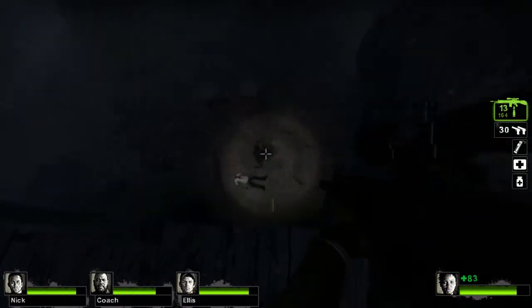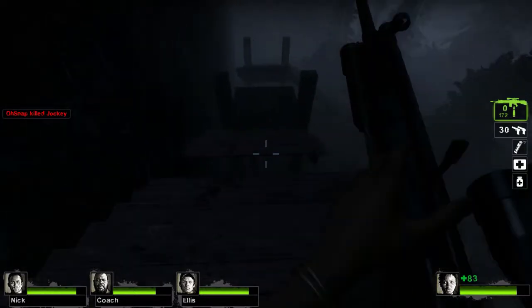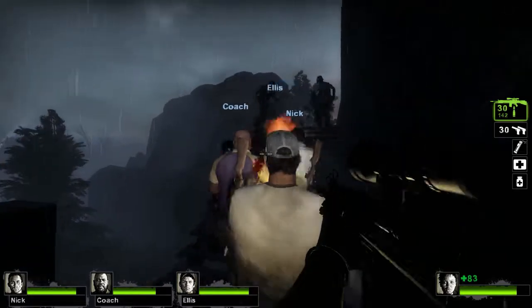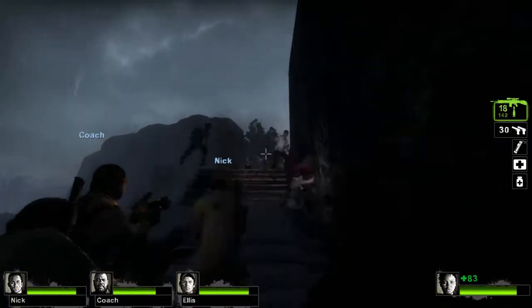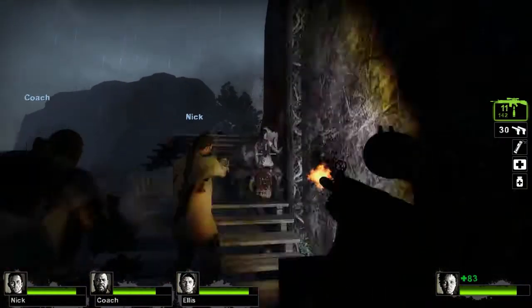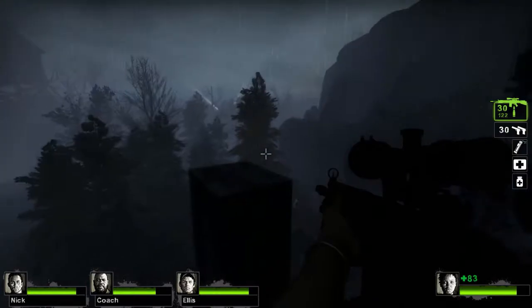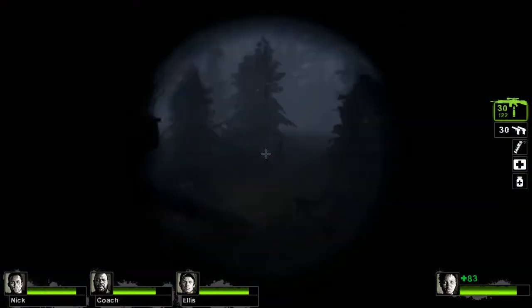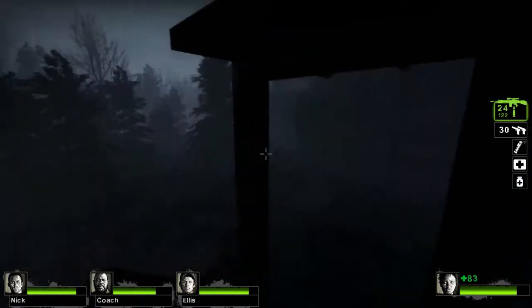I think Valve actually put out a Left 4 Dead 2 design document for modders a really long time ago when the first one came out. They had the different types of Left 4 Dead setups - narrow dangerous hallways for choke points, areas for special infected attacks, and one of the area types is a large sort of semi-open area that lets you pick off a bunch of straggler zombies walking around. I forget the official name but I call it fish in a barrel, because that's kind of what it is.